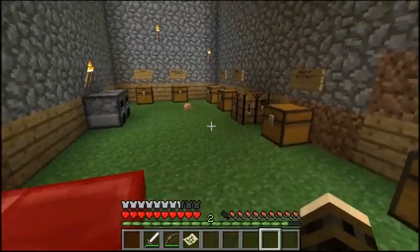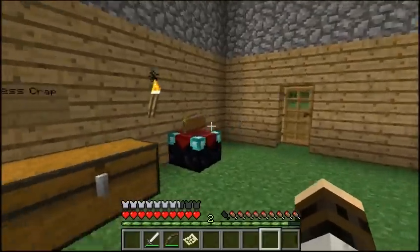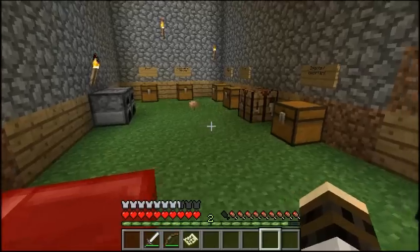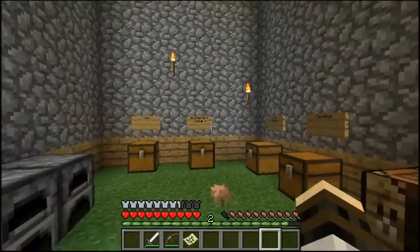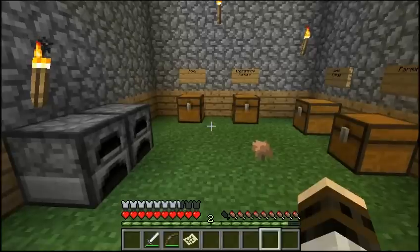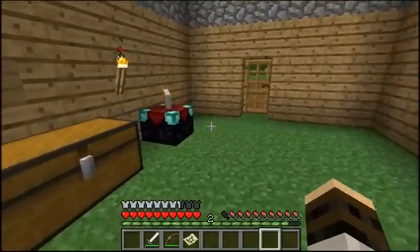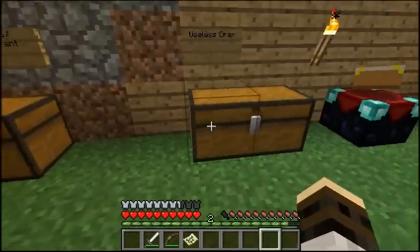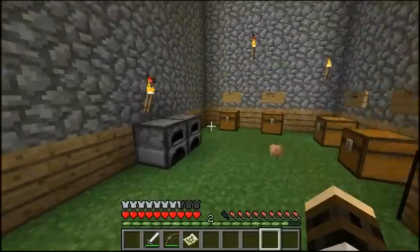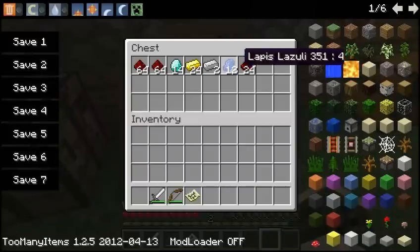Hey, what's up guys, full squad watching some more Minecraft survival. In the last episode we went to the nether again and we went back to get some blaze rods and nether warts. In this episode we're gonna be starting the enchanting room and we're gonna start with brewing too, so it's pretty cool. Between episodes I made an ingot slash important chest which has all the important stuff in it, especially lapis and diamond.